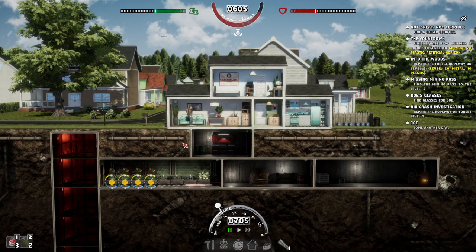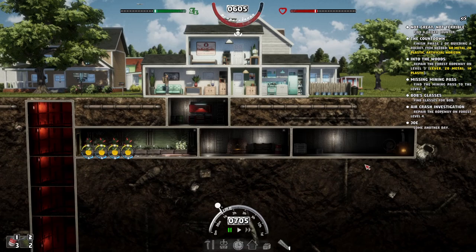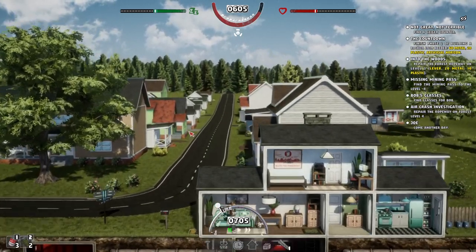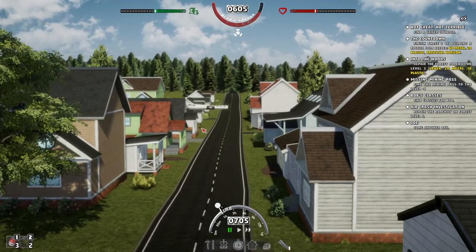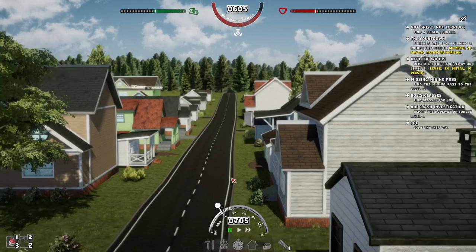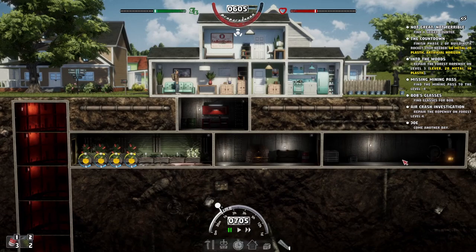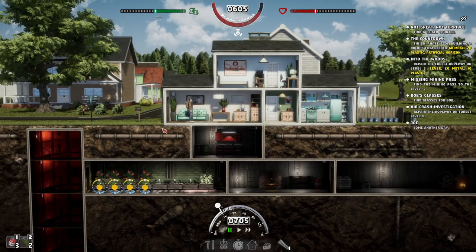Hello, I'm Drawypin and welcome back to my let's play of Mr. Prepper, where we are building out the bunker under our house. It's starting to take shape, but we've got a few things to do. We need another generator, and it's paper day. We need to read the paper and see what we're going to get this week — power cuts or water cuts.